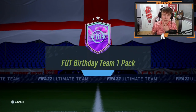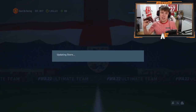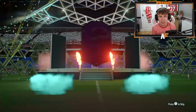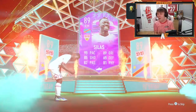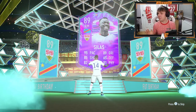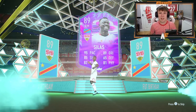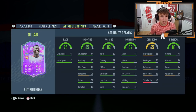We've also sent our own FUT Birthday Team One pack in case we get a Team Two player and a free pack back - which could be a big win. We could get Team Two or a Team One Ronaldo. Oh yes, we got a Team Two player - we got Silas! That means because EA messed up, we should now get a Team One pack as well. Silas is a sick card: 95 pace, 89 dribbling, 85 shooting - I'm happy with that! Five star five star - that is a ridiculous card.